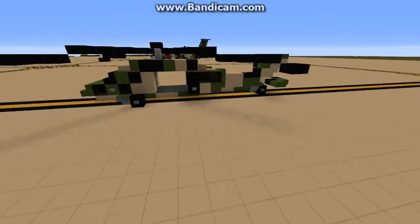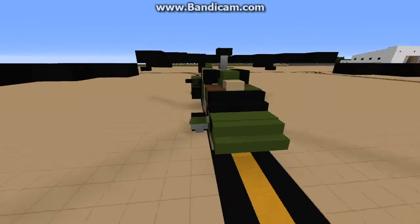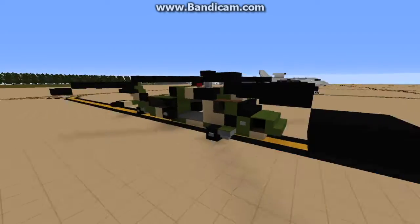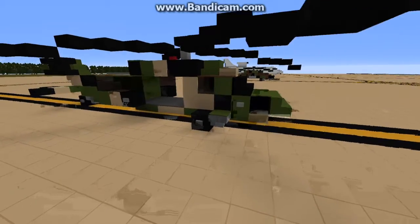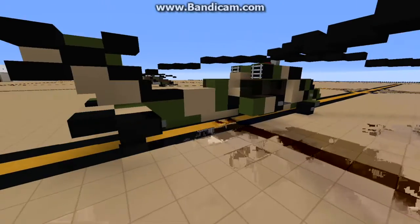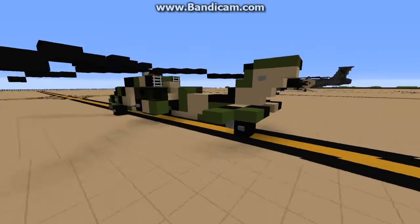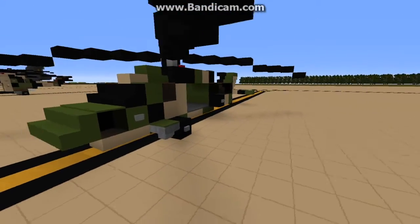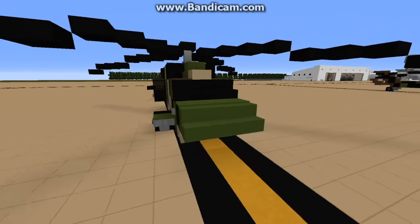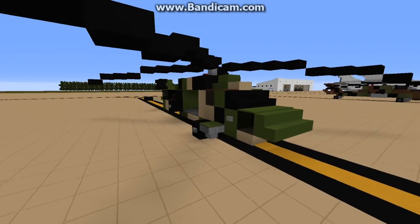Next up, I have the new version of the Blackhawk. Now this one is going to need a bit of tweaking, because it looks a bit weird in the Australian camo. It looks fine in the US dark grey camo and the US Navy one — can't think of what it's called.